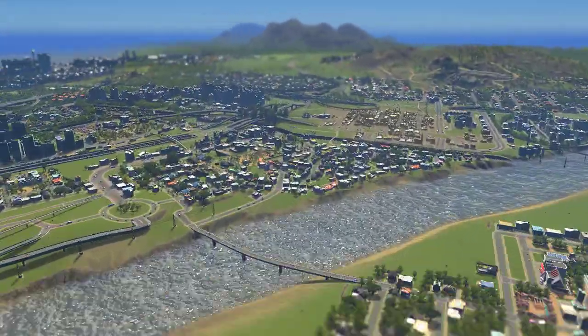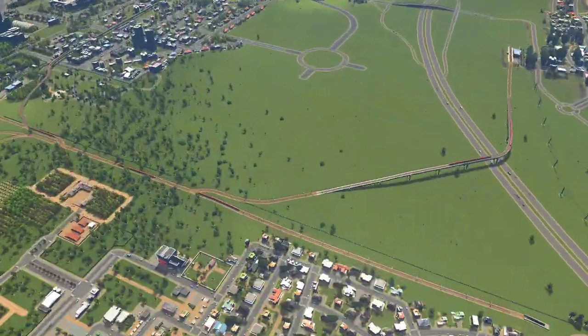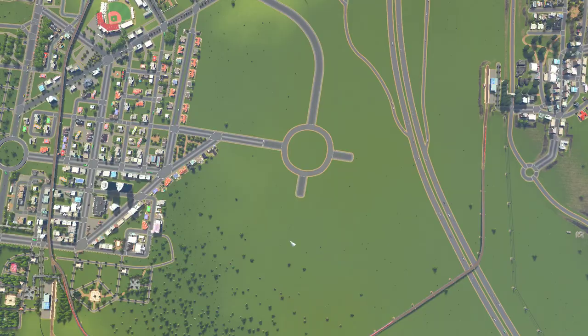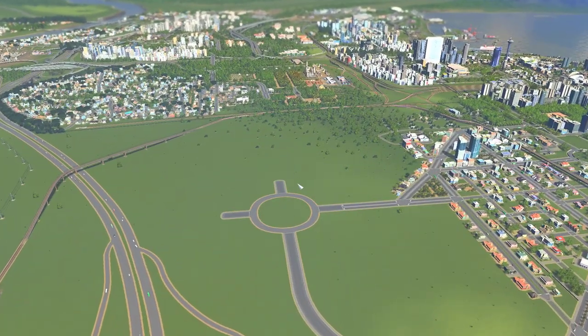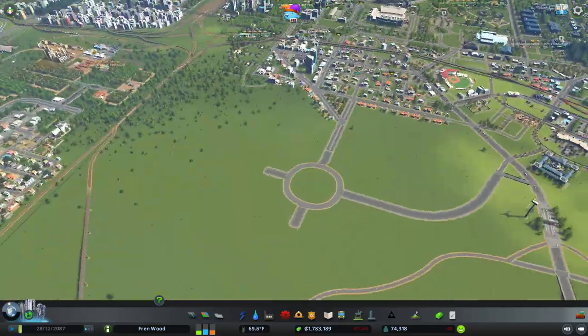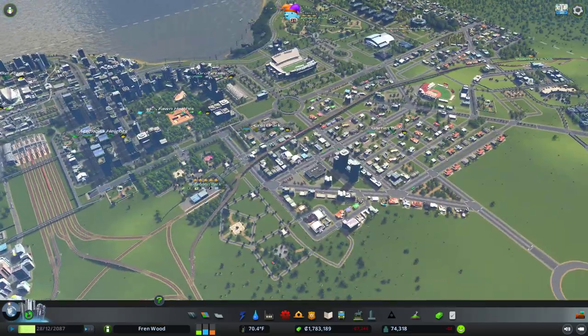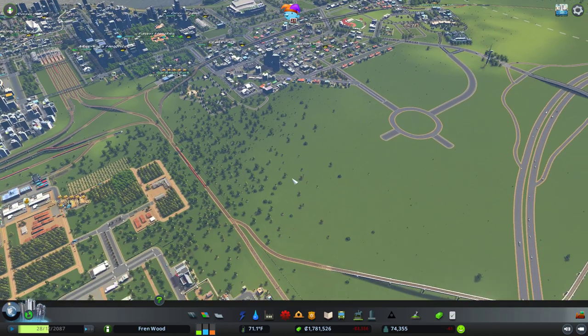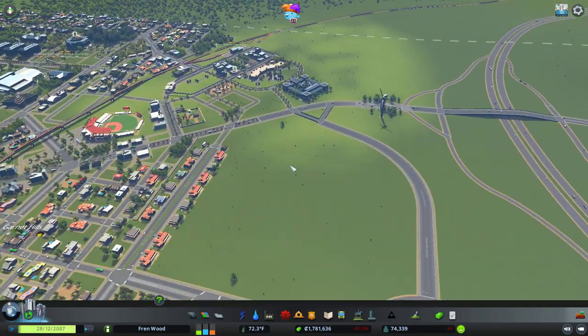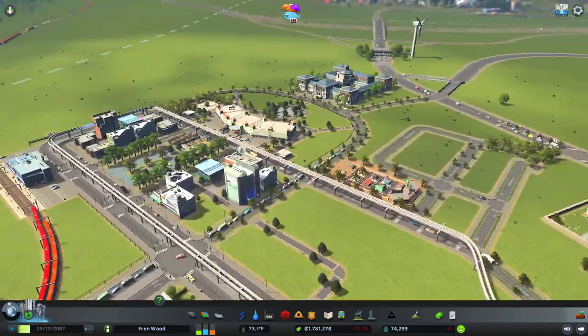Our larger international airport is going to reside over here eventually. We do need to kind of plan the road out a little bit for that, to make sure that people have access onto the highway and then into the downtown areas as well. We also need to make sure that those guys have train access into the city to make sure that the roads don't get too hammered.